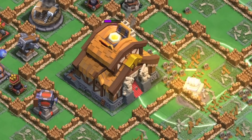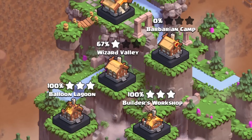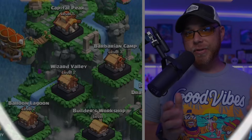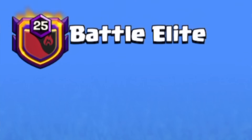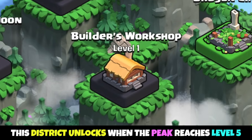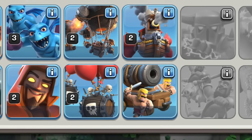In today's video, we're going to show off the best three Capital Hall 5 attack strategies in the third ever Raid Weekend. What's going on my friends? My name is Joe, welcome back to the show. Today we're over in Battle Elite who has managed to achieve Capital Peak Level 5, and with that upgrade, the Builder's Workshop District was unlocked along with the Raid Cart Troop being added to our army's lineup.